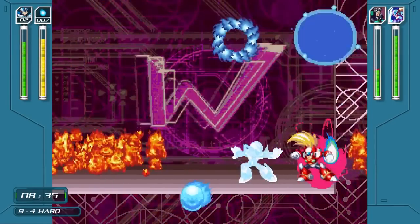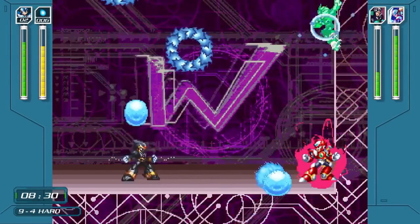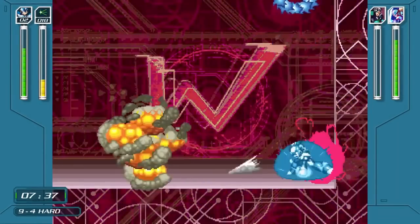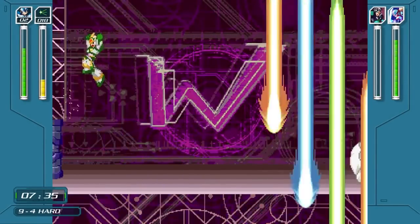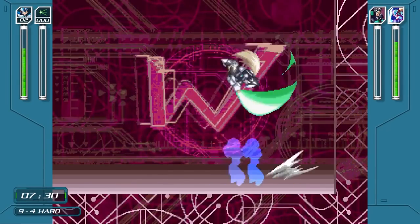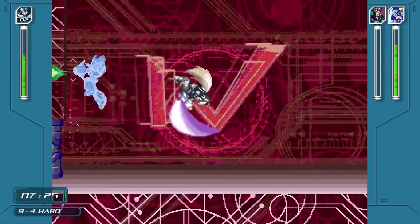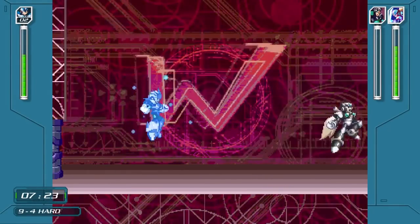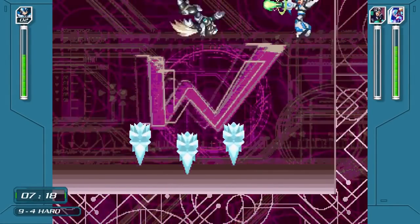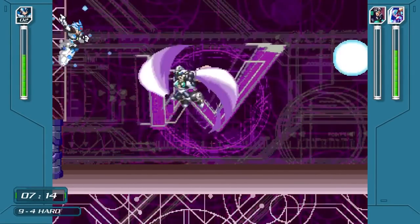X's AI is a little weird — he just stands on the ground and shoots charge shots when he's in Ultimate Armor — but it's really cool that he can change into all different armors. That's a really great fan-servicey move. Zero, on the other hand, starts out in his awakened form, but once you defeat X he changes into Black Zero and goes crazy with all these different moves from the PS1 X games — X4 through X6 — including Rekkoha. It's a pretty cool battle, and if you want to see the full thing, it was uploaded by YouTube user Stoff, so I'll have a link in the description.